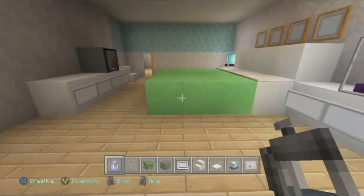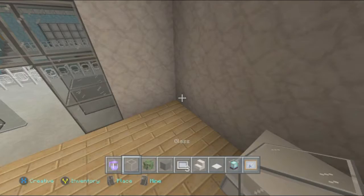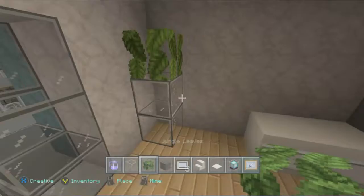So now we're going to add this modern plant. I'm getting out some normal glass blocks, taking it up two tall, and then just adding some jungle leaves on top. I think that looks pretty cool.